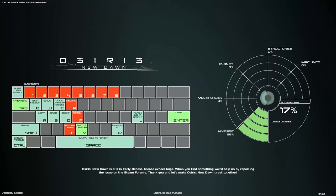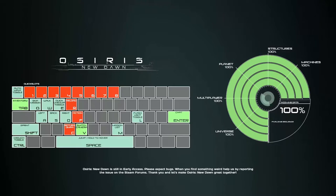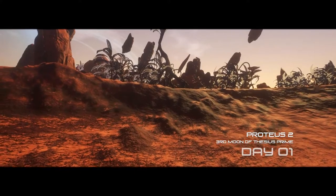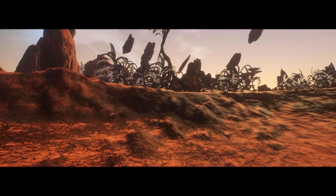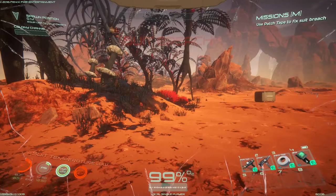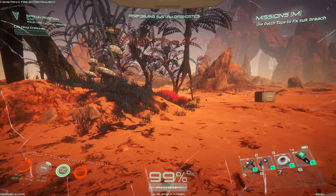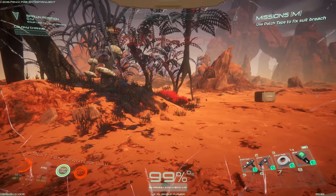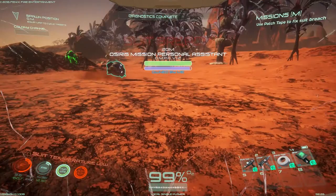Controls are W-A-S-D, E to put away your weapon, R to reload, F for action. We're on Proteus 2, the third moon from Theseus something. And that's always a great thing to be greeted by — an alien right next to you.